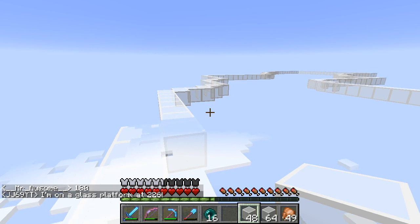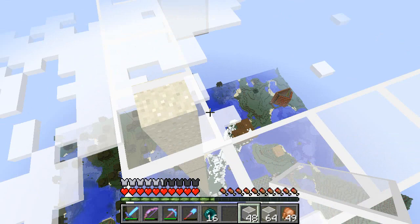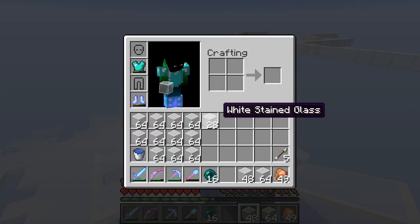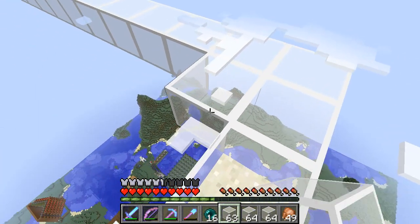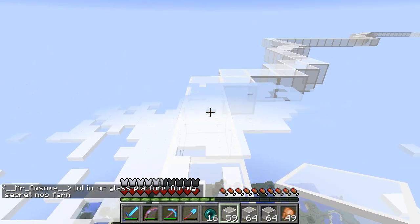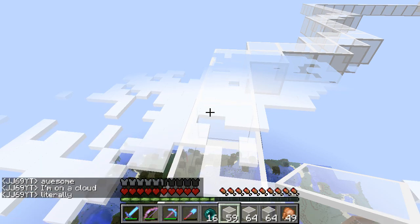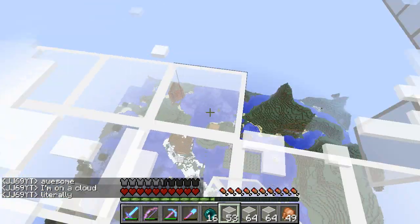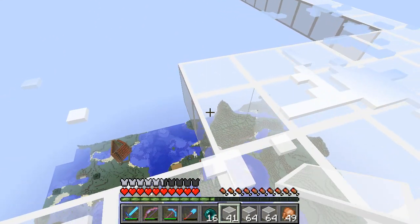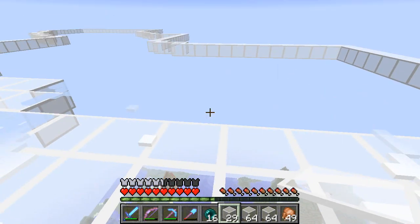Okay guys, I am back. He's also on a glass platform up high, but he had three warm woods so he could just sleep because it was just snowing — and night — so you wouldn't have been able to see anything at all. This is the outline, and I now need to fill it in with all of this stained clay. Hopefully it should not take me too long, but I'm going to get to work. I'm on a glass platform for my secret mob farm — on a cloud, literally. He does know about the project because I Skype called with him yesterday and told him about it. So I'm going to get on with filling this in and I will see you guys in a second.